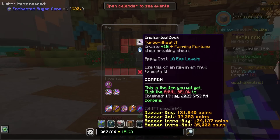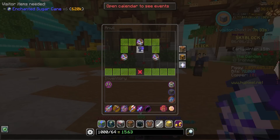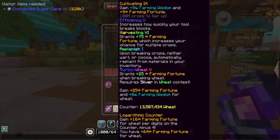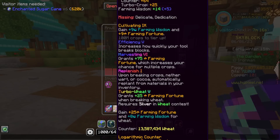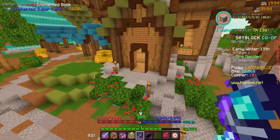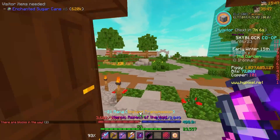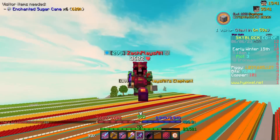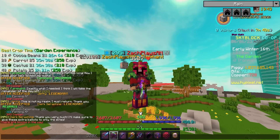I also just competed in a wheat contest because I need so many Jacob tickets on this profile. We have enough to craft another turbo wheat 4 book - and actually turbo wheat 5! I don't know why I didn't have this before. It's 16 contests of whatever crop, so that was my 16th wheat contest competed in. I still need the dedication enchant actually, so I'll have to save up a little more copper for that - I need like 1,000 copper.